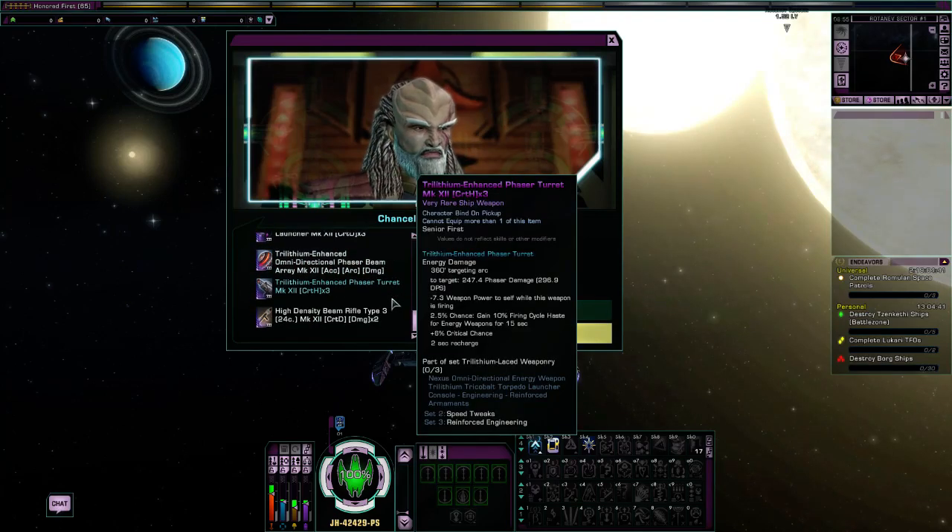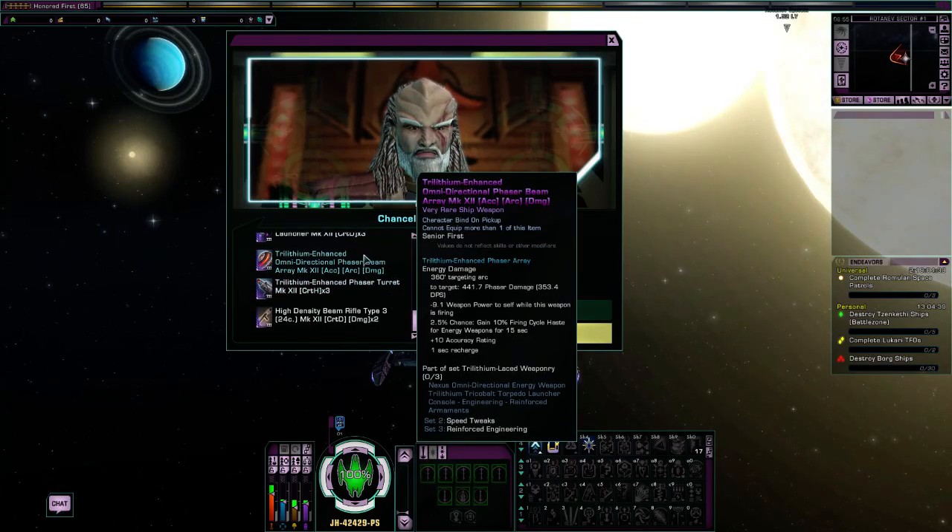This mission has an interesting item, which is basically this trilithium-enhanced omnidirectional phaser beam array. These omnidirectional weapons are few and far between in Star Trek Online at the moment. There's a disruptor one, there's a phaser one, there's an antiproton one.